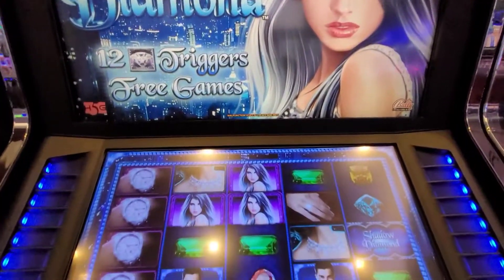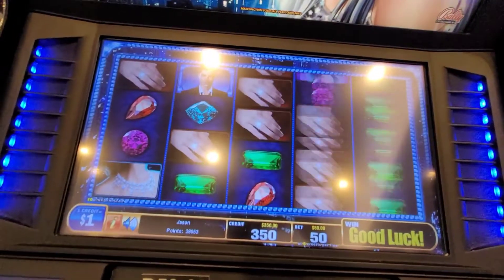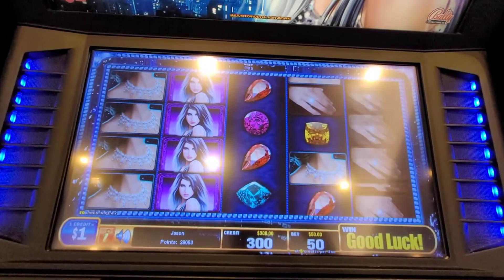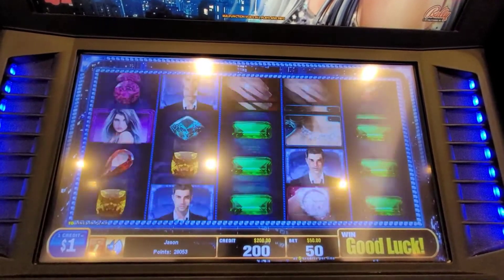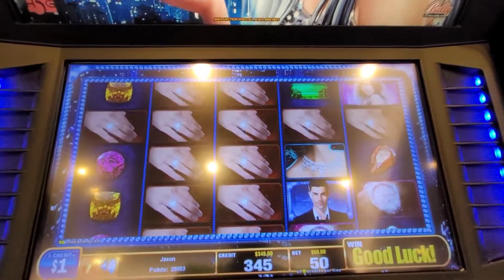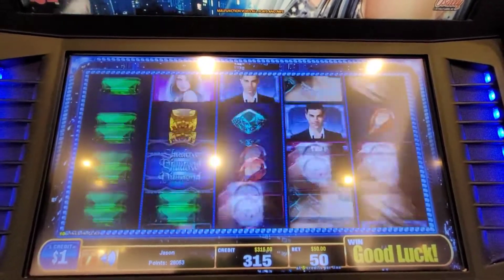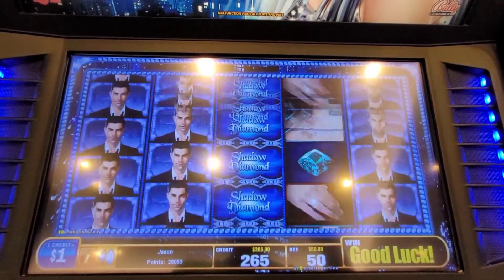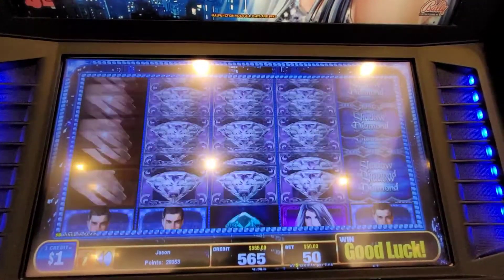Three two slots — Shadow Diamond, $50 spins. Let's hit a bonus. Let's hit a bonus, hands down. $200 bucks. $20 bucks. That looks good — $350. Bonus.